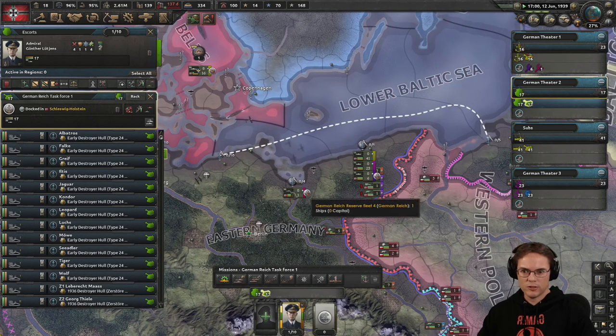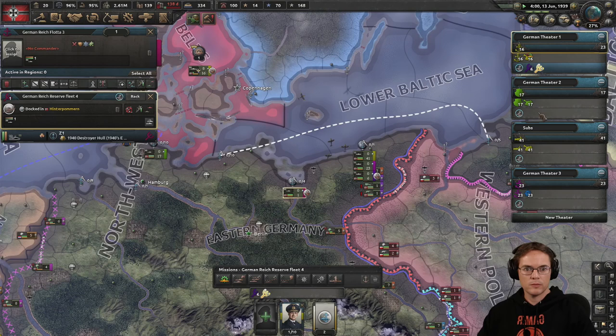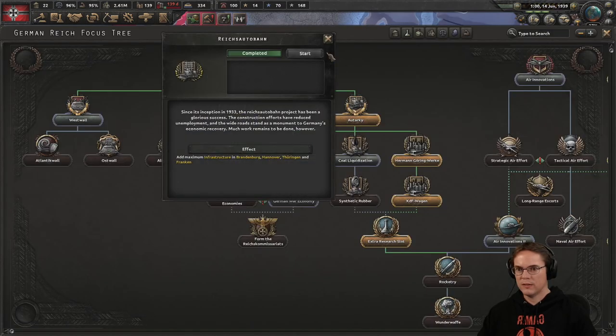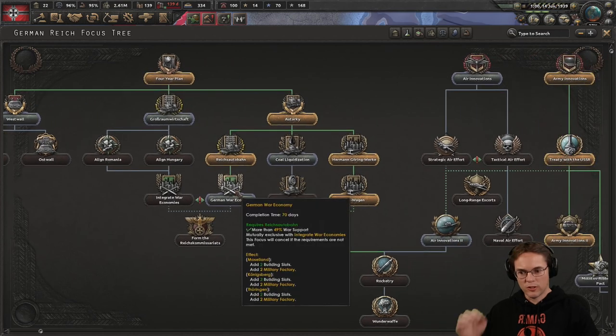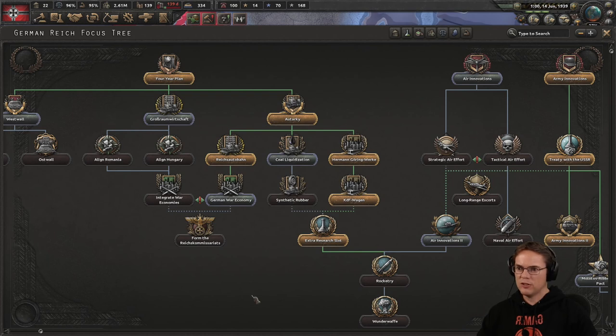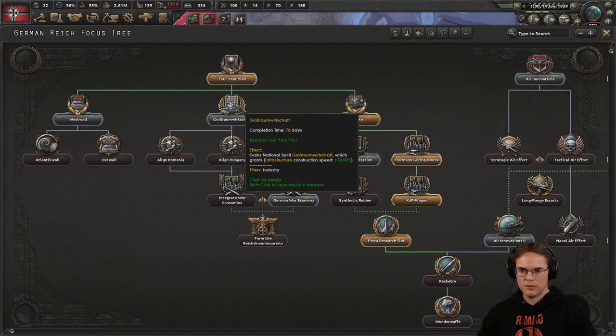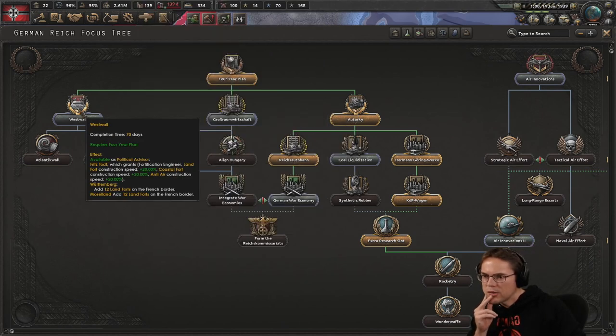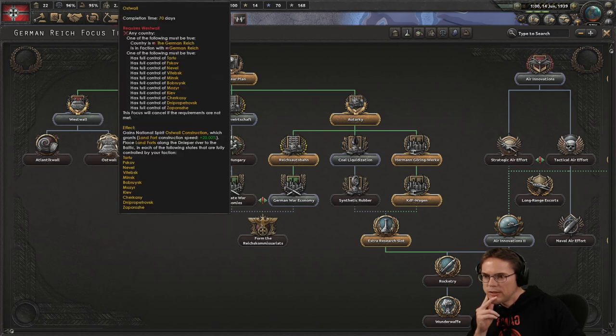Those are my destroyers — let's just name this one the Reich Autobahn. Which leads us to the German war economy for more military factories and building slots — I can probably do without that just yet. Infrastructure construction speed increases — that's not the one I want. It's the West Wall — this adds 12 land forts on the French border, and that would probably do it actually.